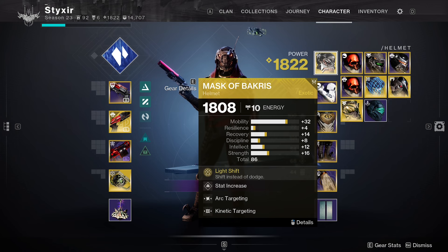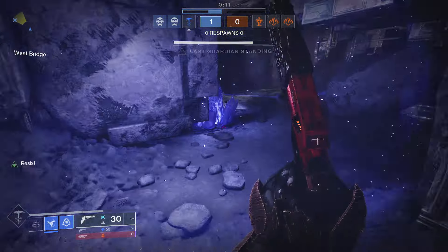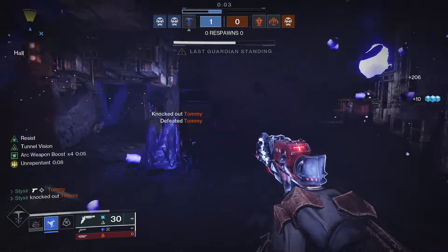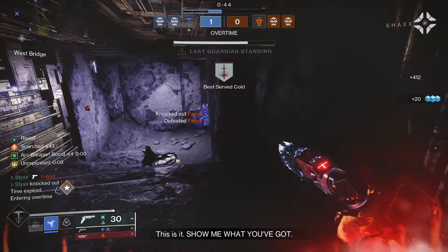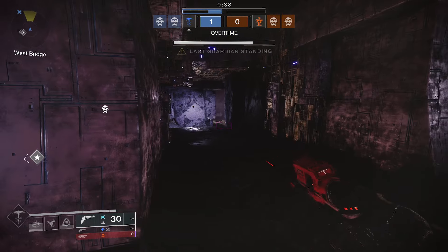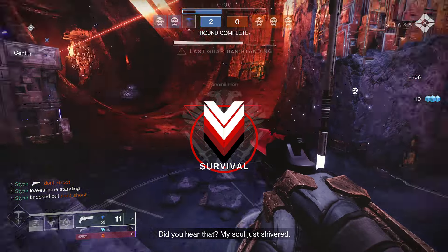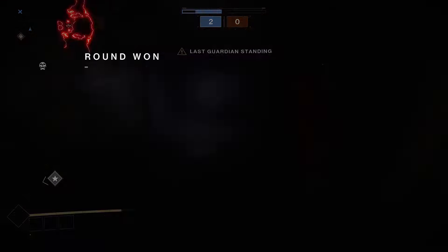Going more into the Armor — for the Mask of Bakris, when you dodge, you instead shift. This gives you a longer range, it's faster moving, extremely difficult to react to for most opponents, especially after the Slow, and you're partially cloaked during it. After you shift, your Stasis and Arc Weapons deal increased damage for a short time. This allows Trespasser to burst an enemy with normal attacks, and with the six-shot upgraded burst, it one-shots. This can be used to 1v3 entire teams in Trials — it's extremely surprising how much usage you get from this, just from people not knowing it's a thing and not realizing how much danger they're in.